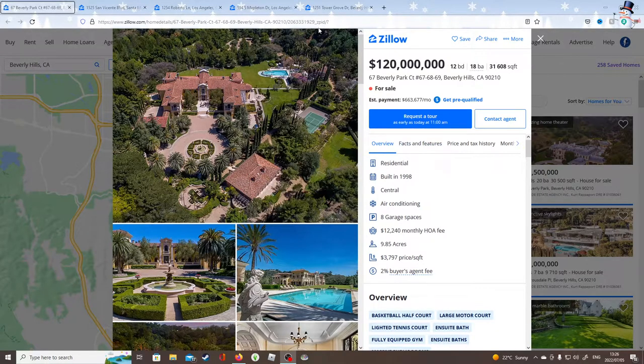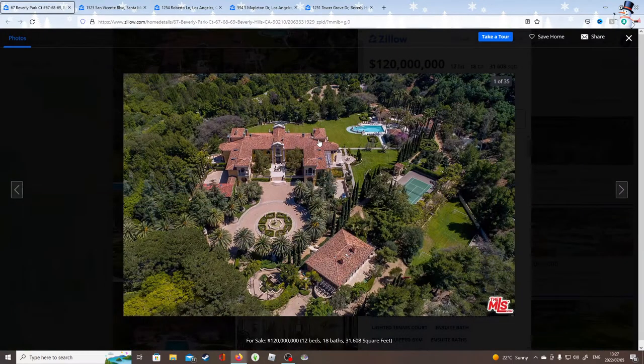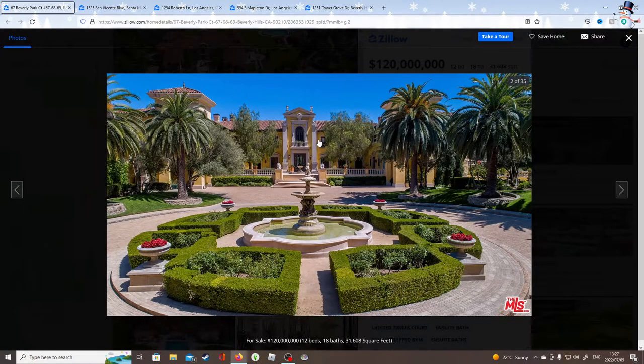All of these are situated in Los Angeles, California. This first one is in Beverly Hills and it's a $120 million mansion — 12 bedrooms, 18 bathrooms, for basically the entire country, because that's how many people you'll be able to fit in this house. And it's 31,608 square feet. That is just massive. Let's get into looking at the pictures of this massive house.